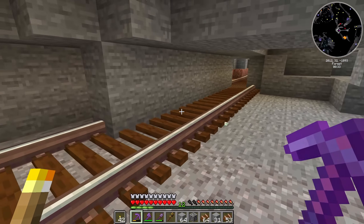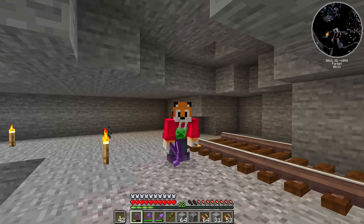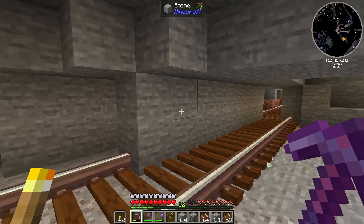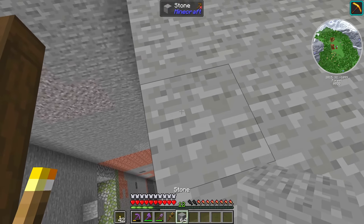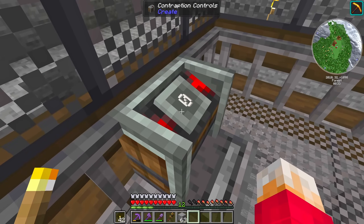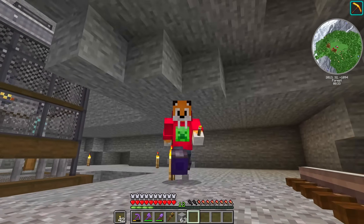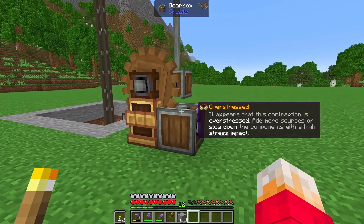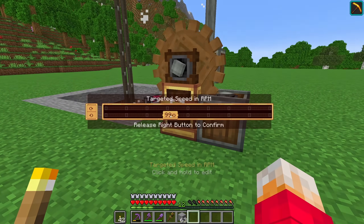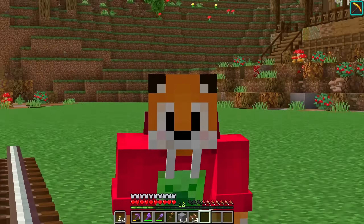Now that we've got our minecart track all the way from the top of the mine down to here, I think it might be a good idea to build some sort of contraption on it so that we can start digging out around this thing without me having to do it all manually. That also gives me a good excuse to hop up in this elevator, which doesn't work. It says it's going but it ain't going. It would appear that our power is overstressed. Maybe we can't have it as fast as I thought. Now I need a station and some train casing.